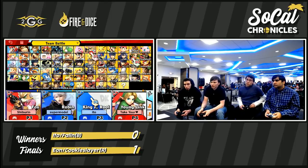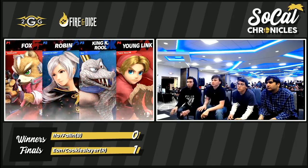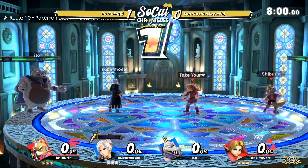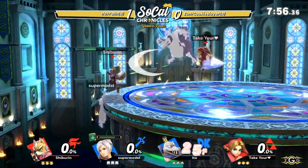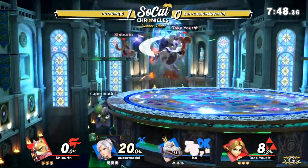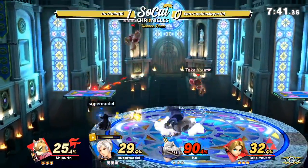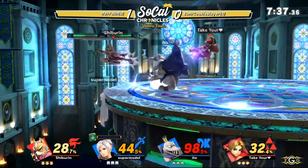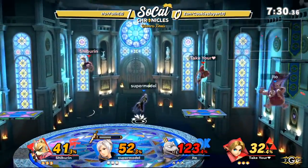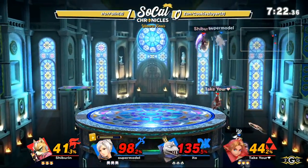Wow, what a comeback from the blue team there. Honestly, it was looking pretty grim. There were key plays — to me, that hit Ido was able to land before his stock went away to take away Eon's second stock played so much, because it put Eon back to his last stock and put them up by one stock very slightly. We're going to Kalos now in game two, but it's looking like a replay of game one. Ido taking so much damage in the early goings. When you allow this King K. Rool to live to about 120 to 200%, as we've seen time and time again, he's going to make you pay. K. Rool's not really too afraid of dying — he's got armor moves, after all — and he's just going to be able to utilize that rage, even if it is toned down.